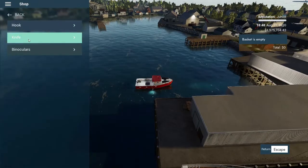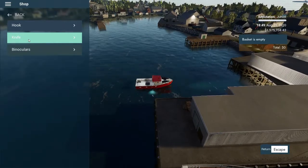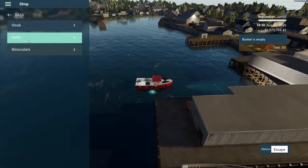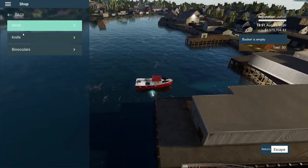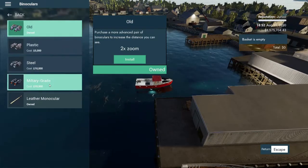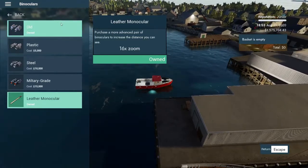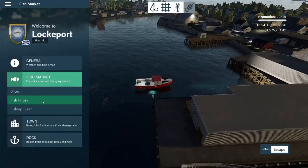This is for net and longline, and once you get them to the point where you've got a machine gutting device - a machine that does the gutting - then knives are irrelevant. You want to get better gutting results. And the binoculars: standard ones are x2, then right up to x16, so you can see further, or if you're looking for swordfish or tuna for harpooning.